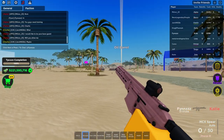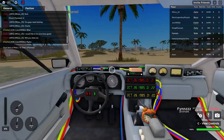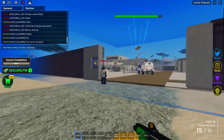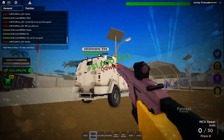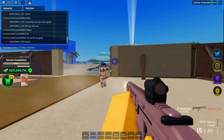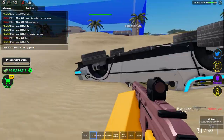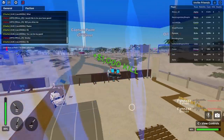I'm not sure if you can entirely see what this MCX Spear is doing, but this thing can lay down almost perfectly accurate shots at insane long ranges, which is kind of crazy. I'm just going to go in here and kill him. That was such a fast triple kill — we just got in there, got three kills and then left. I'm not complaining.